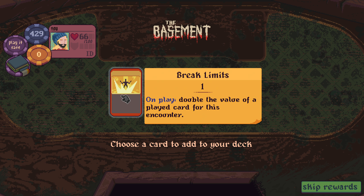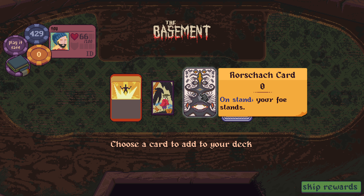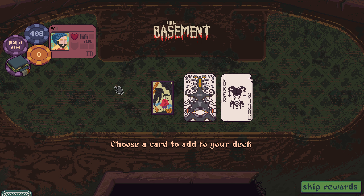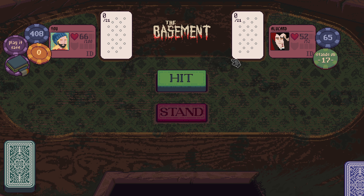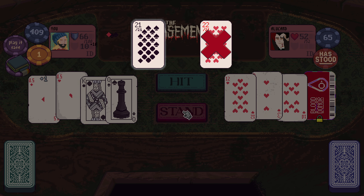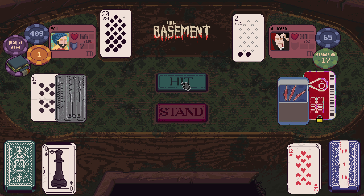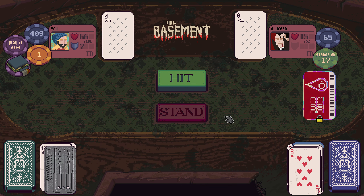On play, double the value of a played card for this encounter. Good for the finale, I think. Rain man - on hit, deal damage to the number of cards; on stand, gain shield; on stand, your foe stands. Joker, break limits, and alu card. A half, another half, a king - they've bust. A queen - we're going to round up, get some shield. I should have exploited and unlocked his blood donor card.